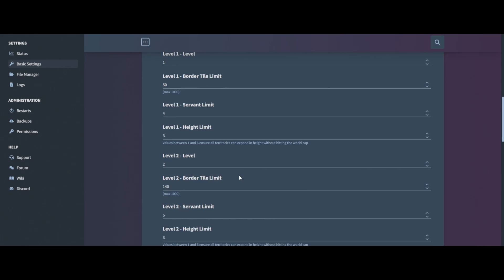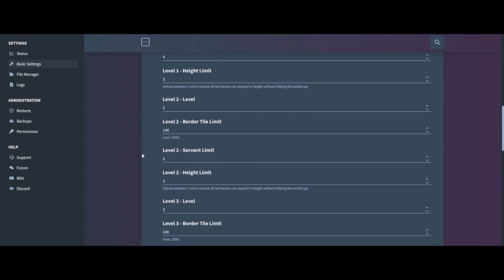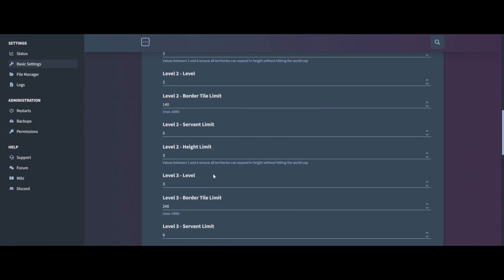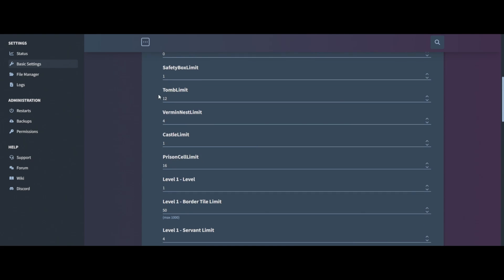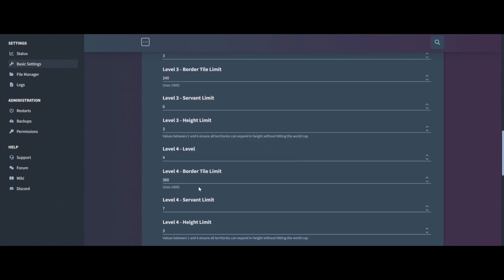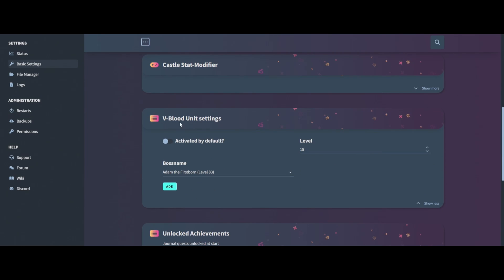Moving on to castle stat modifiers — unless you know what you're doing here, don't mess around with it. I've had a few people come to me after the first setup who broke their servers, so just leave it as is. You can also change the max border tile limit, the server limit, and the level. The border limit defines how many tiles you can build in your castle, going all the way up to level five.